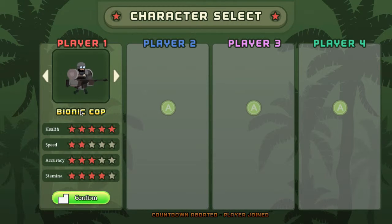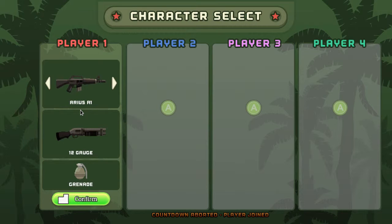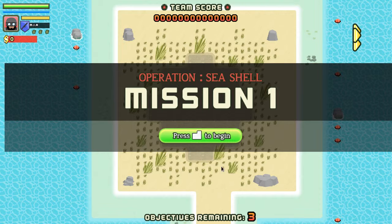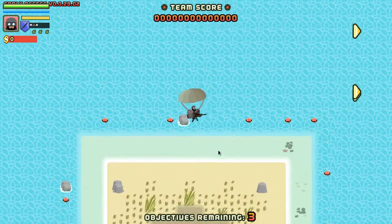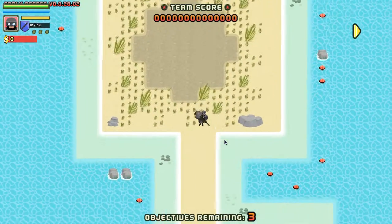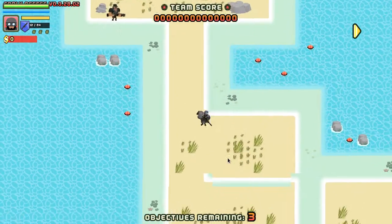Let's do the bionic cop character for a bit. Let's see if there's anything else I can show you before I quickly die. Mission start! There's melee — you have to press space to get close to them and do that.